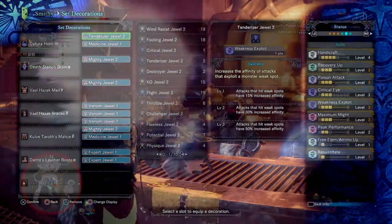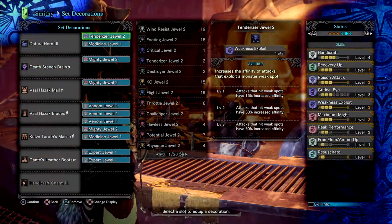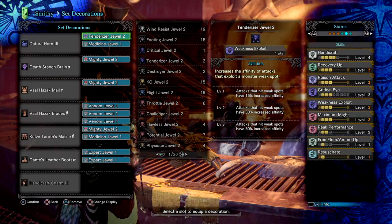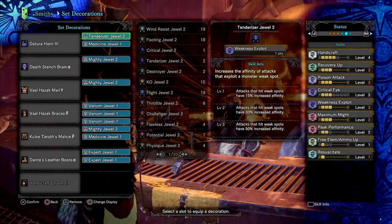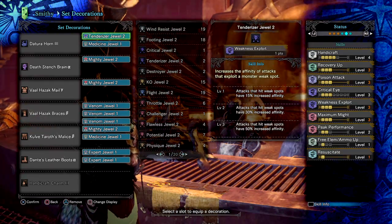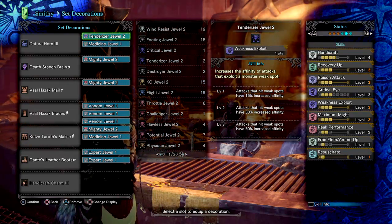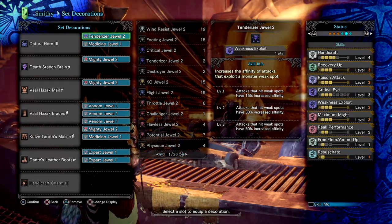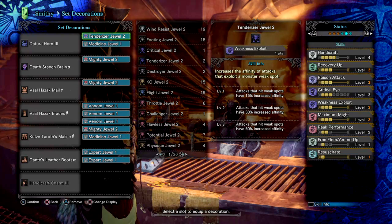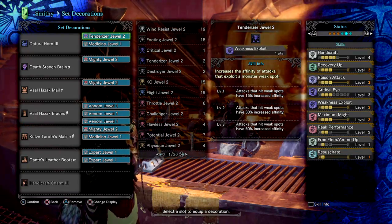Here are the stats. We have Handicraft 4 to extend our sharpness level, as the base sharpness isn't enough for most fights. Although you have the self-improvement song, you want to retain your damage multiplier as long as possible through natural means. Next, Recovery Up 3 — this skill combined with our weapon's health recovery songs allows us to gain back small or large amounts of health continuously through ongoing attacks. Next, Poison Attack 3 to increase our weapon's poison up to 660. This can be swapped out if you feel it isn't worthwhile, as the base poison is already large, but it does allow you to poison monsters weak to it within 1 to 3 hits.